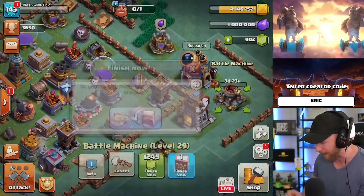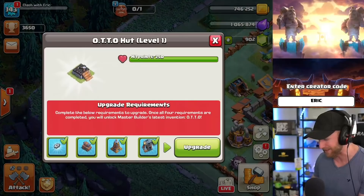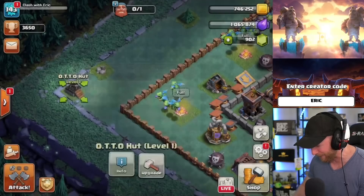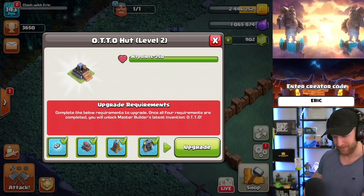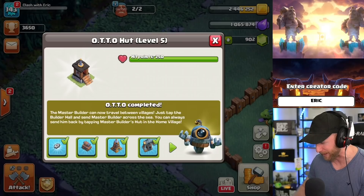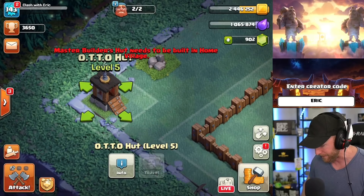We'll upgrade the Battle Machine right there and pop a Book of Heroes on it, because I already got the heroes maxed on my other base — might as well use it here. We'll also upgrade the Air Bombs. Let's go ahead and unlock our sixth builder — oh no, I need the Master Builder free! Cancel the Air Bombs, get half the loot back. There we go — Auto has been unlocked! That is a huge milestone for anybody's account.